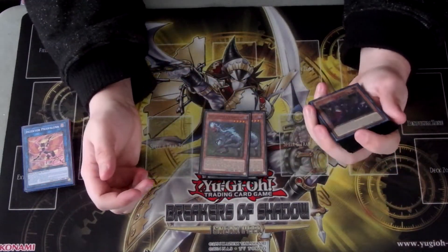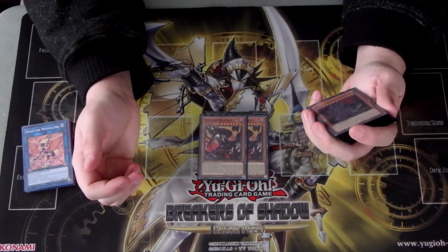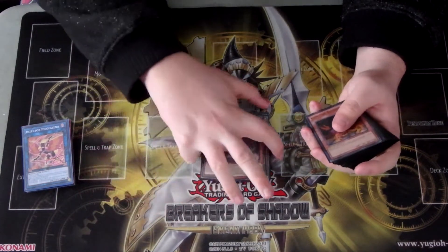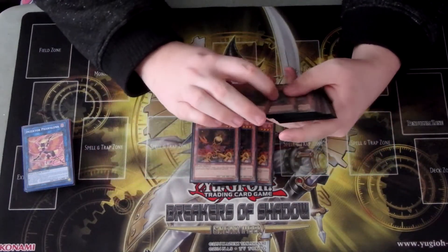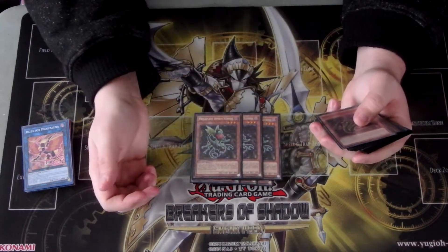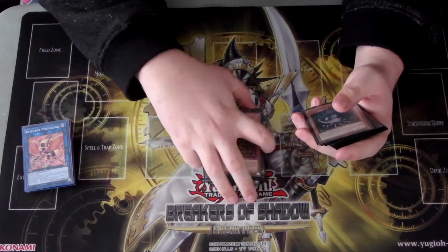Next up is two Soul-Eating Over-Raptors and two Over-Attack Quatilus, the same as before. Ultimate Conductor Tyranno for the whole combo. Three copies of Lonefire Blossom, because this deck really needs to see one of your three copies of Orcust Scorpio as quickly as possible. And one copy of Darlington Cobra to summon off the Orcust Scorpio.